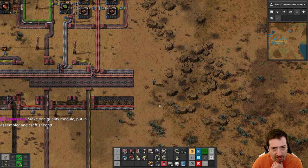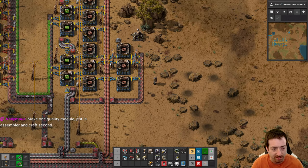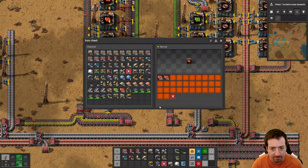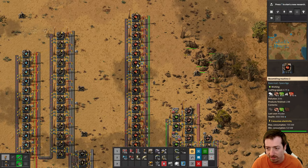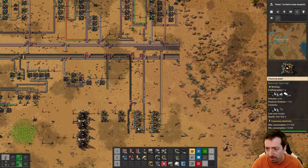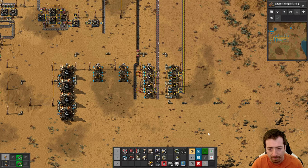We need quality modules, and then quality assemblers with quality modules to make more quality modules so that we can quality even harder. So the first thing I'm going to do is make some extra green circuits to combine with my extra red circuits. How many extra red circuits am I actually making? We said we needed nine, so six of these. So I'm not even making one per second extra. Yikes.